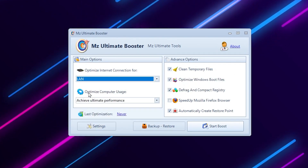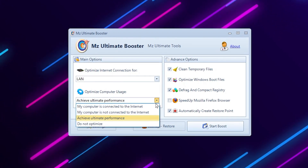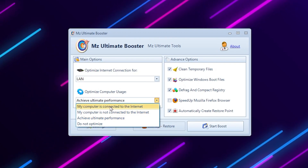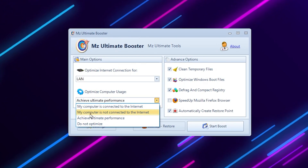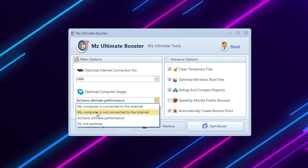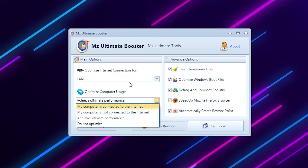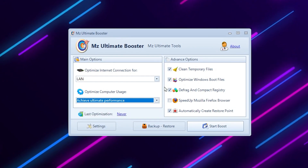Next, go to the 'Optimize Computer Usage' dropdown. If you are connected to the internet, select 'I am connected with internet'; if you are playing offline, select 'My computer is not connected.' For most people, the best option here is 'Achieve Ultimate Performance' — click on that.